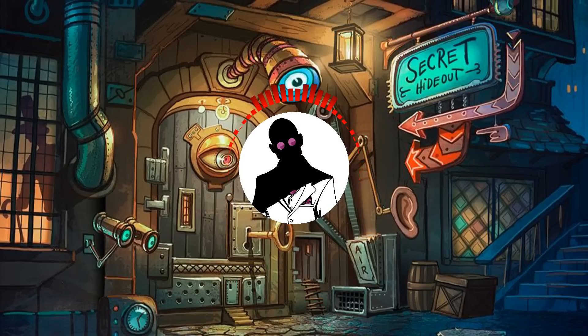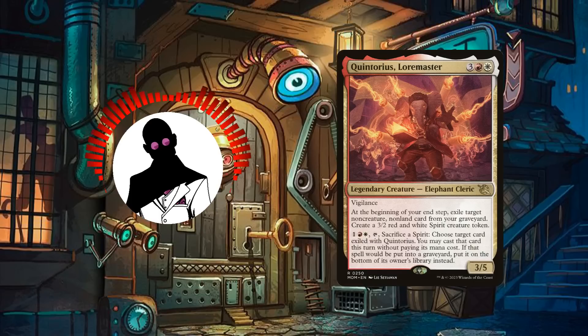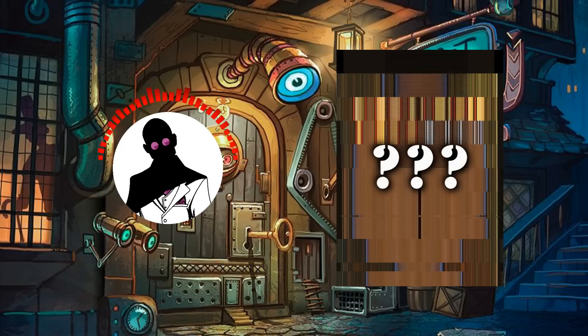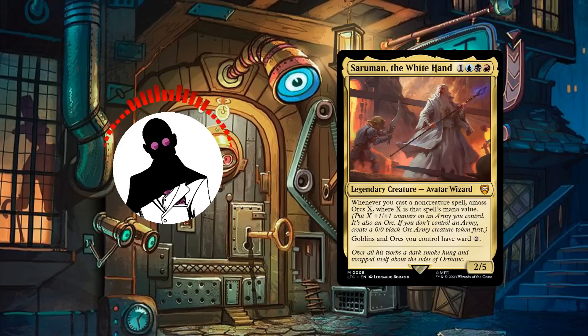Thanks everyone for sticking around until the end of the video. Starting off with the build we'll be covering next, since we've completed all the pre-con upgrades for Lord of the Rings, we'll briefly be going back to March of the Machine to cover a build featuring our last poll winner, Quintorius Loremaster. So stay tuned for a spell reanimator build featuring him next week. Then moving on to last week's poll, it looks like Saruman the White Hand was able to claim the top spot out of all the alternate commanders from the pre-cons, so look forward to a Spellslinger Amass themed build featuring him coming soon.